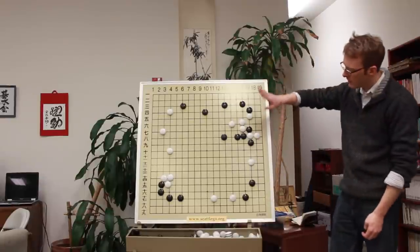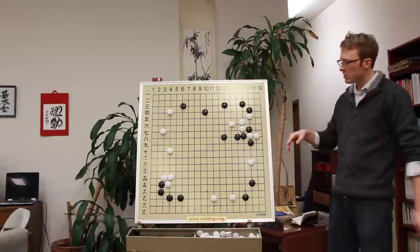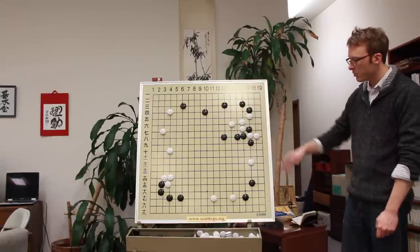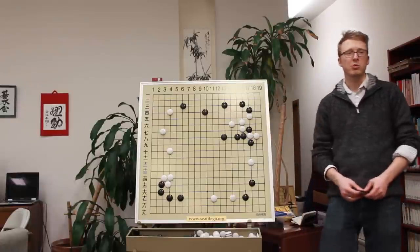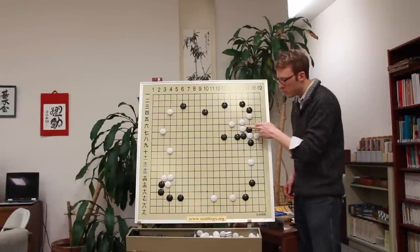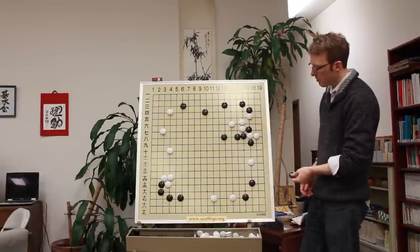We are dealing with this situation right here - we can tell we're going to deal with this situation because it looks a lot hotter than anything else on the board. What do we do, what do we not do? The question is how do we use this efficiently and what's the best way to do it?